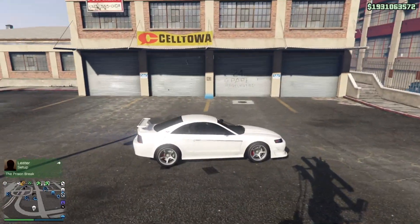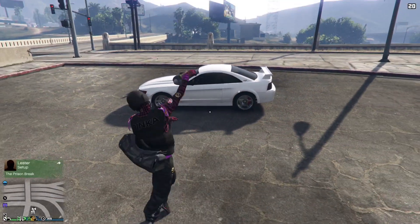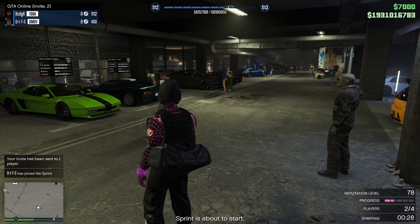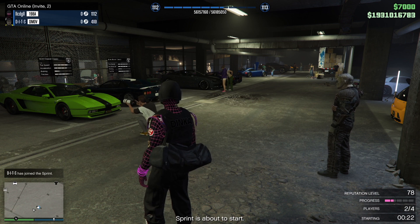First, blow up the car you want to merge. Second, put livery number 13 on your donor car — I use the Vagrant.